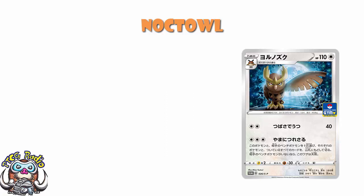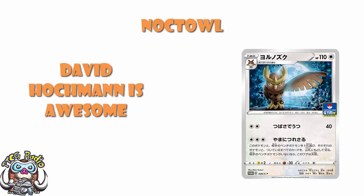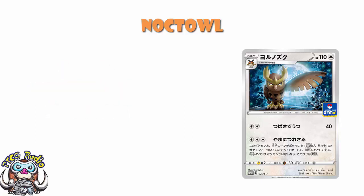So why did I sleep on this card, and why is it so good? Our translation today comes from the lovely David Hockman over at LimitlessTCG.com/translations. Starting with the basics, we've got 110 HP, which is fine.